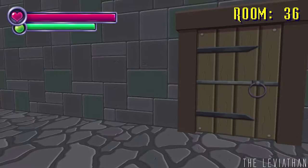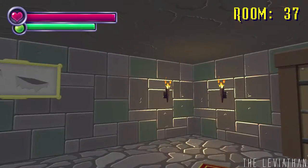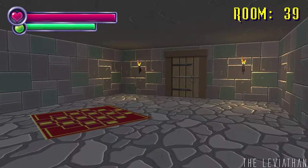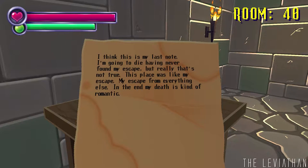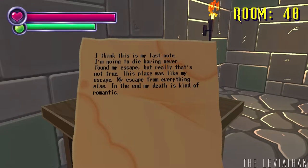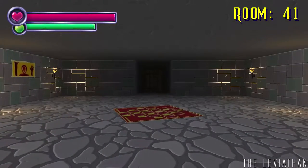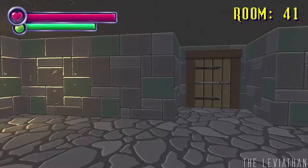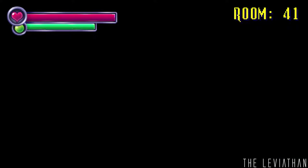We're already on room 36. Wait a minute — have I been here before? These bones all follow me. Oh yeah, this is different, I don't remember any of that. This is claustrophobic. Let's go right for a change — actually, let's keep on the left. 'I think this is my last note. I'm gonna die having never found my escape. But really this place was my escape — my escape from everything else. In the end, my death was kind of romantic.' This is you and your romanticism. There were plenty of rooms with windows — you could have just jumped out.